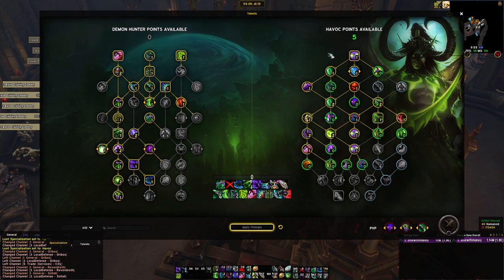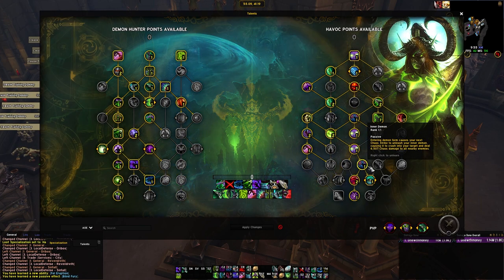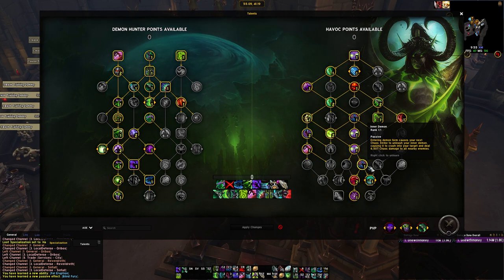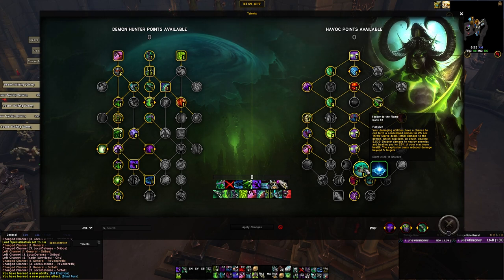Coming down here, we're grabbing Inner Demon, 2-point Cycle of Hatred, Shattered Destiny, and Fodder to the Flame. We take Inner Demon because it gives us access to Fodder to the Flame, as well as a pretty powerful Chaos Cleave ability. Every time we enter Demon Form, we get a proc where whenever we Chaos Strike, it cleaves. This counts for Eyebeam already in Demonic — so if we're in Demonic and get a proc or use Meta, we'll get another proc of Inner Demon, which is very powerful. Fodder is a crazy strong 1-point node: it gives us something to cleave off of, a damaging ability that explodes and heals us, and a Demon Soul that increases our damage.